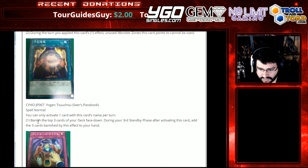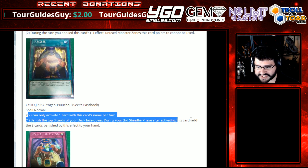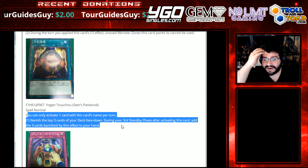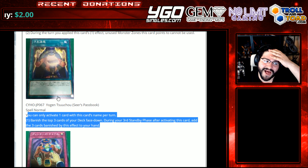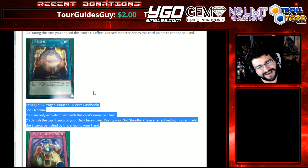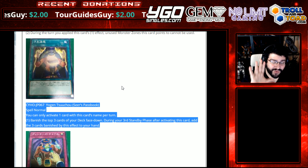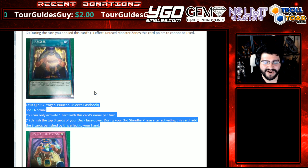Seer's Passbook — this looks cool. You can only activate one card with this card's name per turn. Banish the top three cards of your deck face down; during your third standby phase after activating this card, add the three banished cards to your hand. Once per turn, banish three — try to protect their face-down, boost your Eater of Millions. You're basically drawing three cards if you last three turns. We're stalling, boys. I can see decks abusing this — Battle Fader, Swift Scarecrow. It's cute. It's trying to see how far we can push the draw thing for massive wait time.